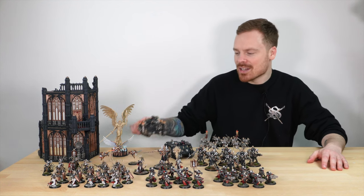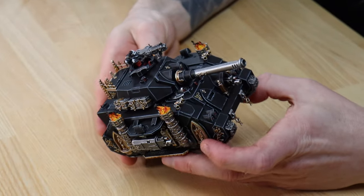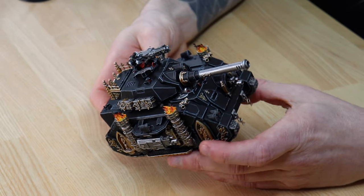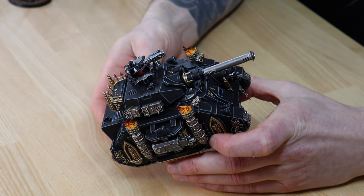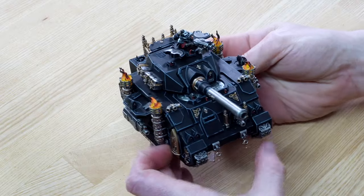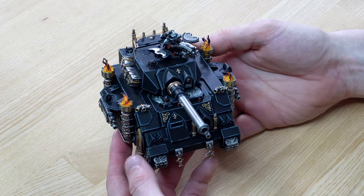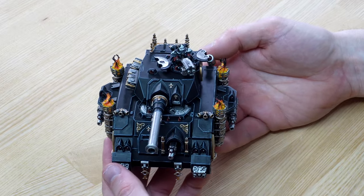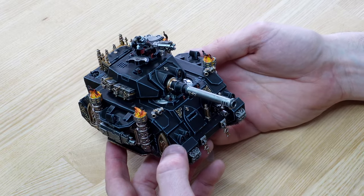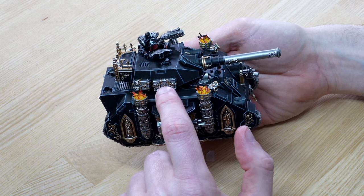The Castigator is a really awesome tank model made for the Adeptus Sororitas army. It's really nice to see a return to armored warfare with these guys — they never really had that many specific tanks. You had the Immolator and the Exorcist, but this is the main line battle tank for them, which is great. Obviously with the Castigator gun there, I love the braziers on each of the smokestacks, adding a grimdark zealot feel to the army.